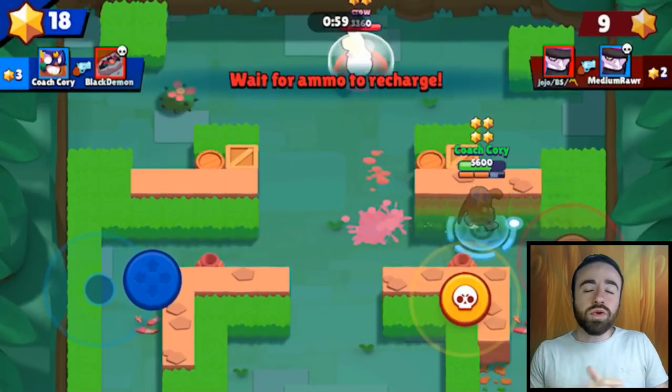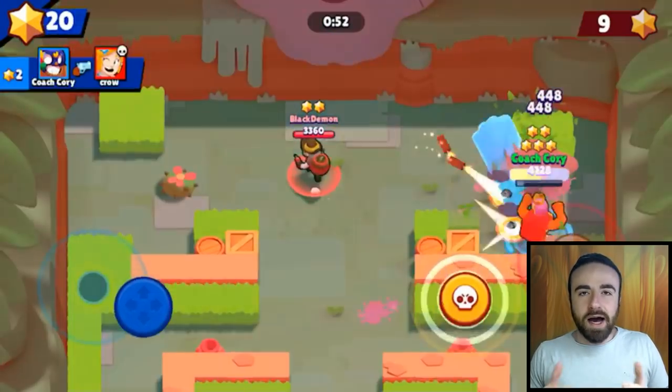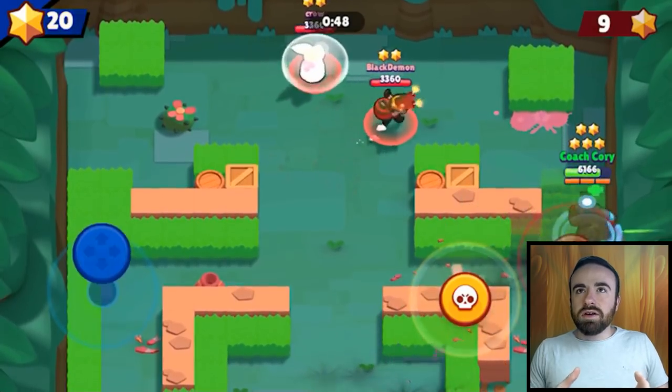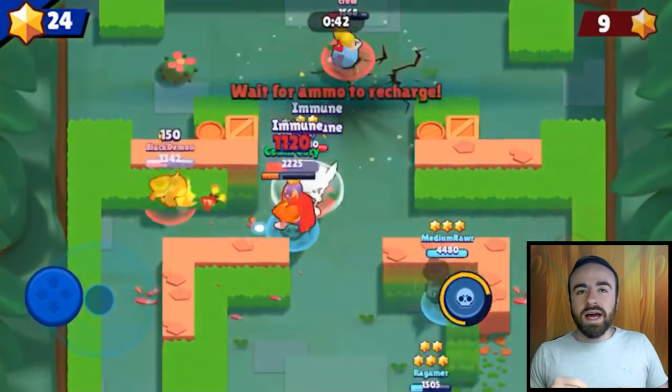El Primo — really good. I love him with the auto attack. I'd always recommend using it with El Primo. He can attack around corners a tiny amount, but it's not a big deal. It's great with his super offensively — he jumps right in. It's a really good instant reaction.